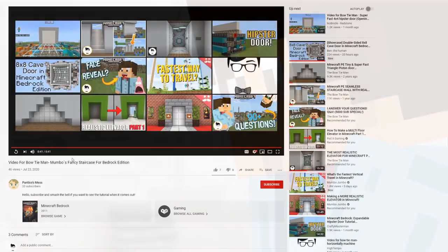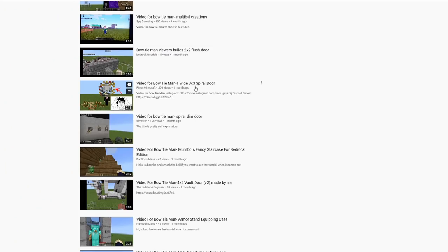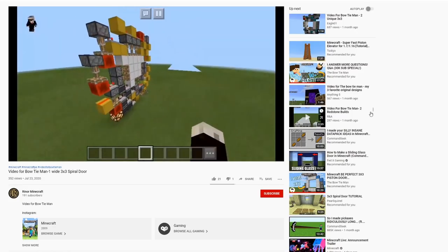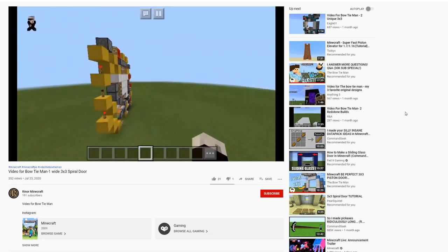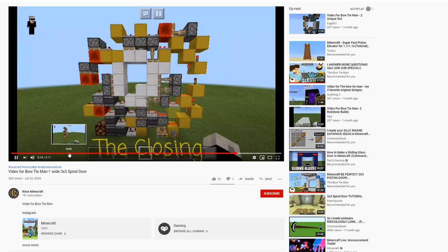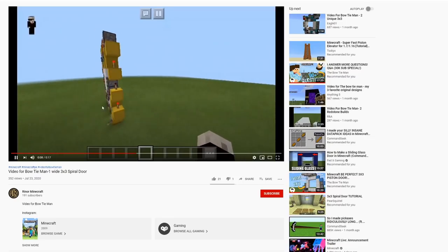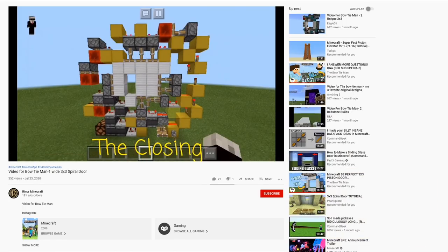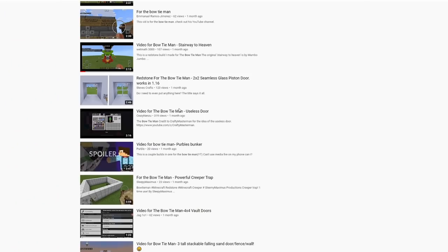He's not going to show the redstone — maybe when he does the tutorial. Now onto our next one: a one-wide three by three spiral door by Rhino Minecraft. This person comments quite a lot on my channel, I recognize the profile picture. He's got my sound effects — I love it! Let's have a look again — oh very nice, good job!